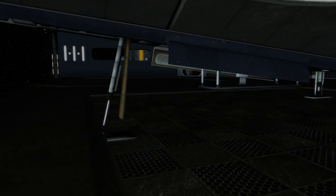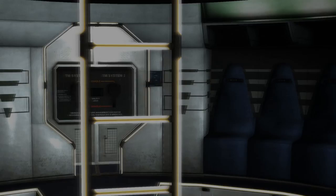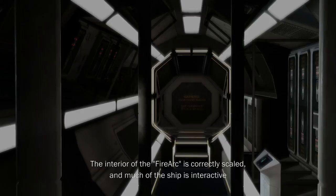The ship features animated surfaces that characters can interact with. Transitions from one ship to another are seamless. The interior of the FireArk is correctly scaled, and much of the ship is interactive.